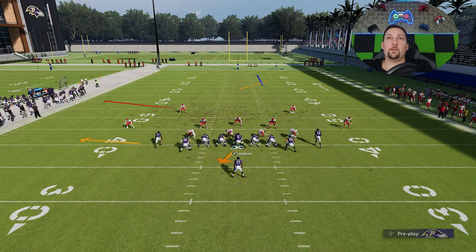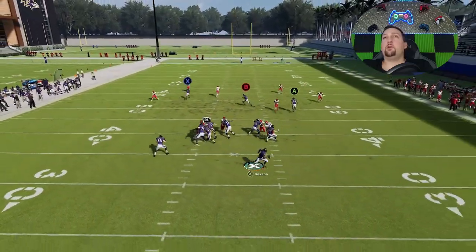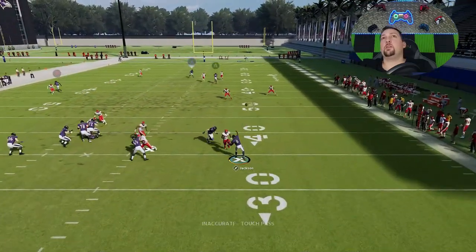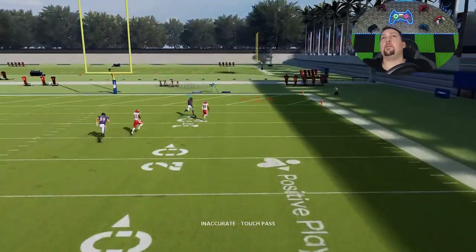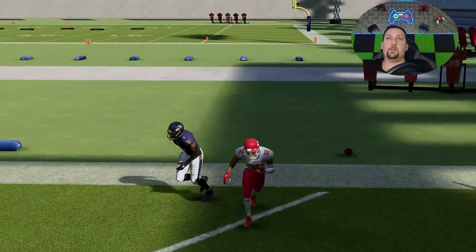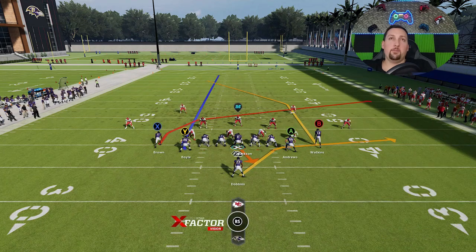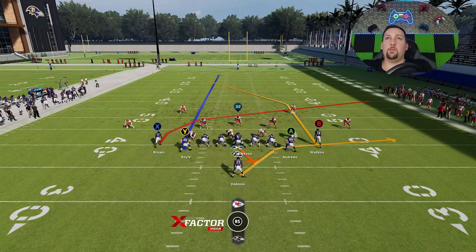Here we have cover two, so I have to put the delay fade on the A route — that's pretty much all I have to do. You're going to want to make sure you have one of your slowest tight ends out here. We get a very bad pass but you can see he got over the top of the safety. You can flip this play, by the way, and there's no tell involved. Nothing moves, nothing changes.